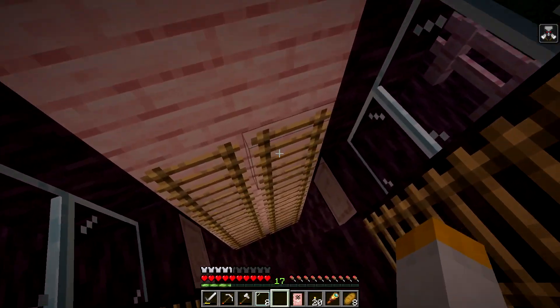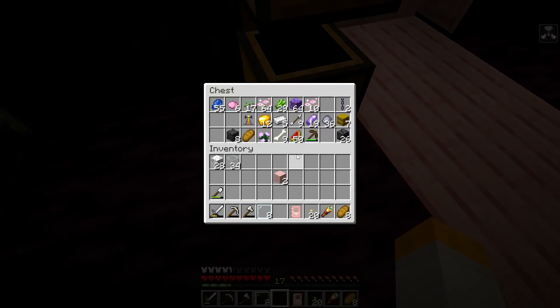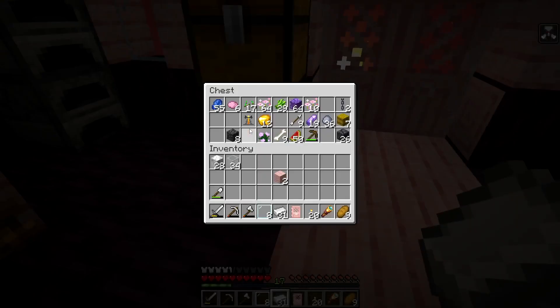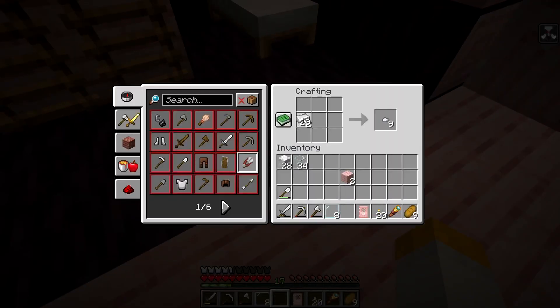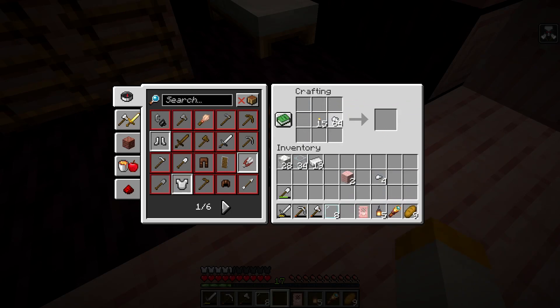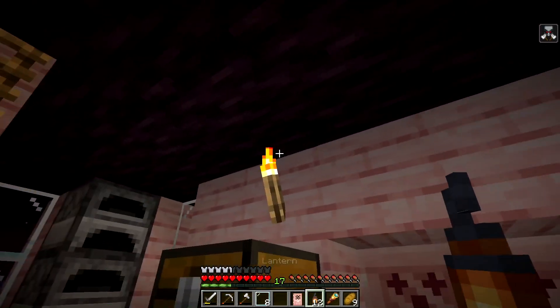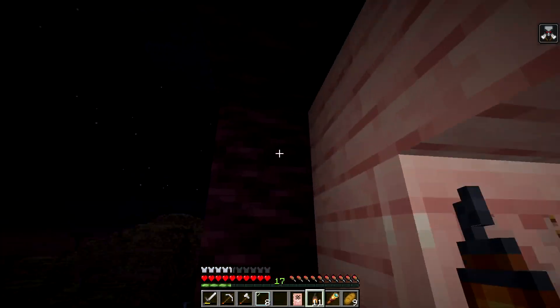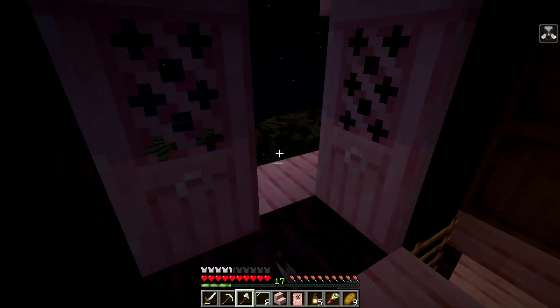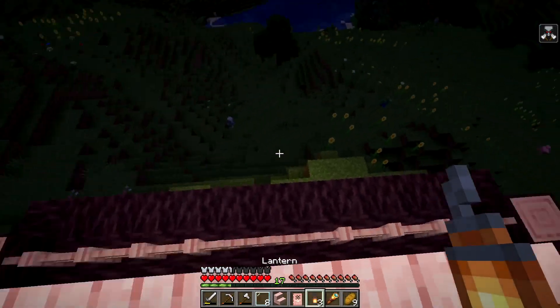For the final touch of the house I'm going to make some lanterns. That should well more than be enough — I'll make 12 for now. I want to make some lanterns instead of torches just to make it look a bit snazzier. You know, to get that rural Japanese house look — that's what I'm going for.